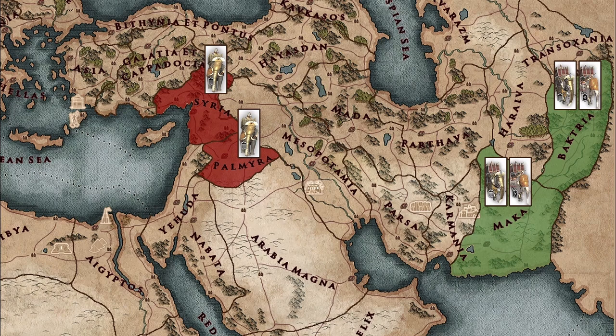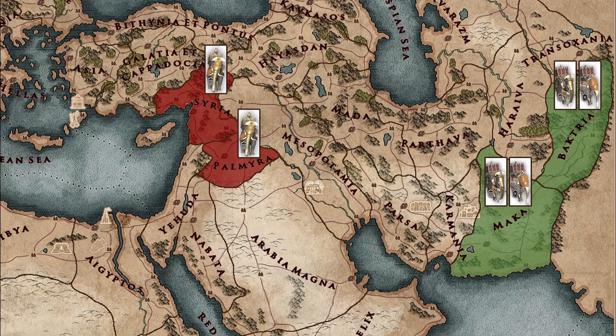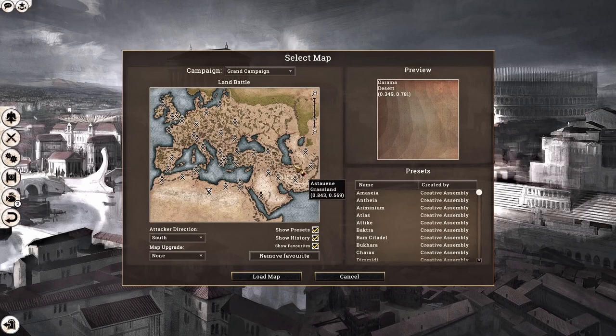Now let us move on to the final section: the micromanagement tips I personally use when it comes to elephant units. Before we hop into battle, I am going to share the battlefield I usually use for my testing — you can pause the video to copy down the coordinates. This is a desert map which gives good lighting and very flat terrain with no obstacles like trees and rocks. I really do like this map, and for those interested in doing some testing of your own, go ahead and copy these coordinates.